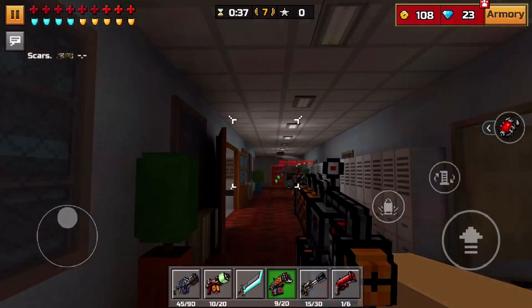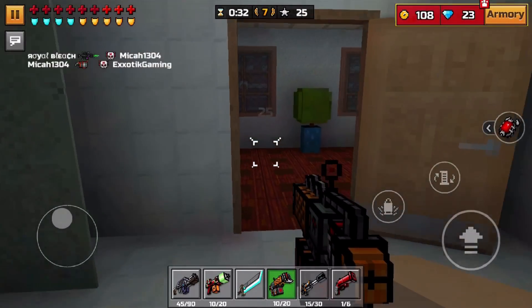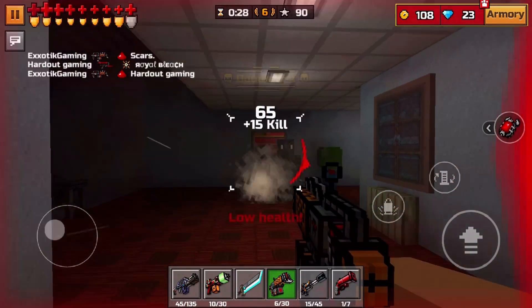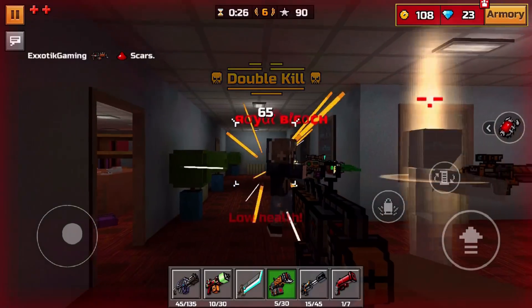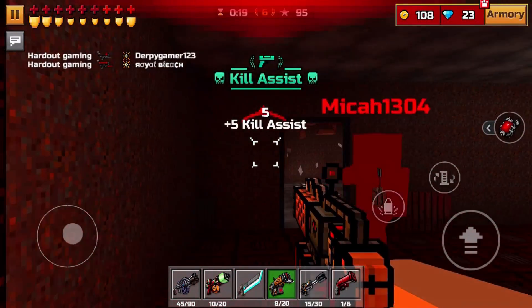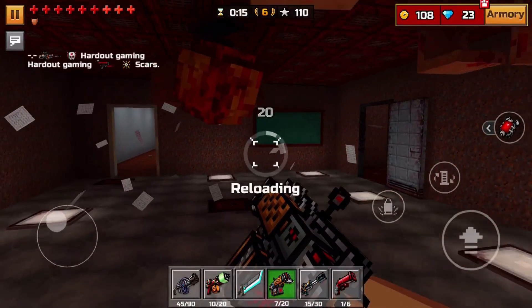It looks a lot different in first person mode compared to how it is in the shop menu. It looks a lot smaller here in first person mode, but I'm not really complaining because, as you all can see, it is an absolute beast. This thing a lot of times is going to be a one-shot kill, and that's because this weapon directly on impact isn't a one-shot kill, but with that bleeding effect it will in no time at all destroy the enemy player.